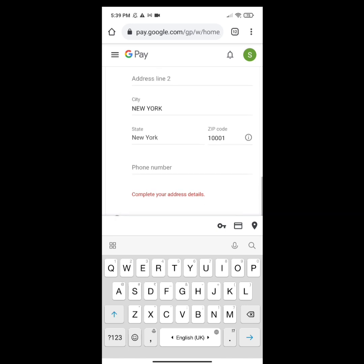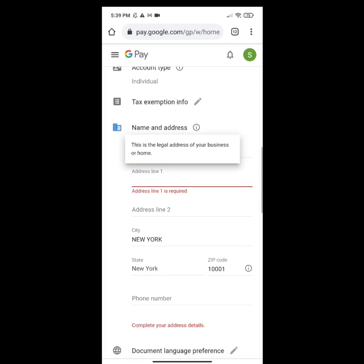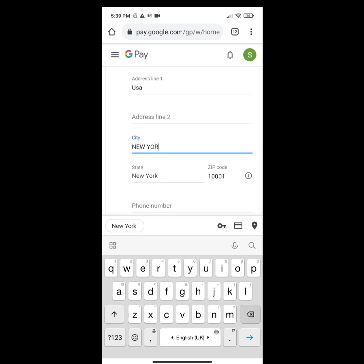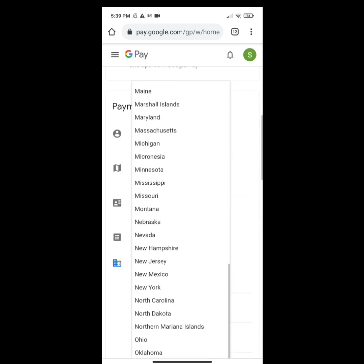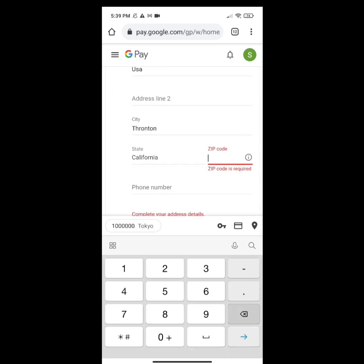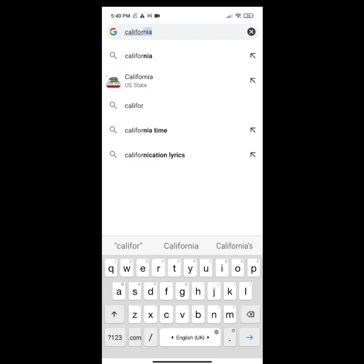Give your address information here. In address line one, you can give anything — just type 'USA'. In the city option, clear it and type 'Taunton'. In the state option, select California, because the Google company is in California — Mountain View, California — and there is no tax on purchases in California. So we are changing our address to California. If you don't know the zip code, just search 'California zip codes'.